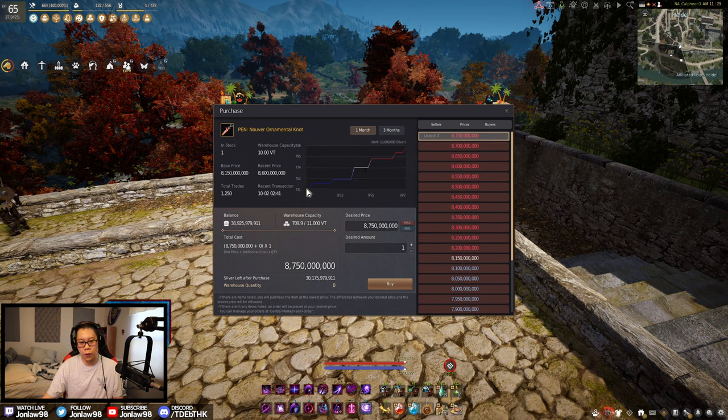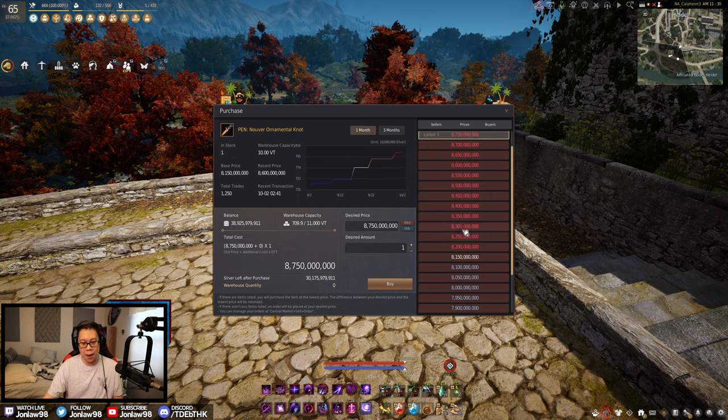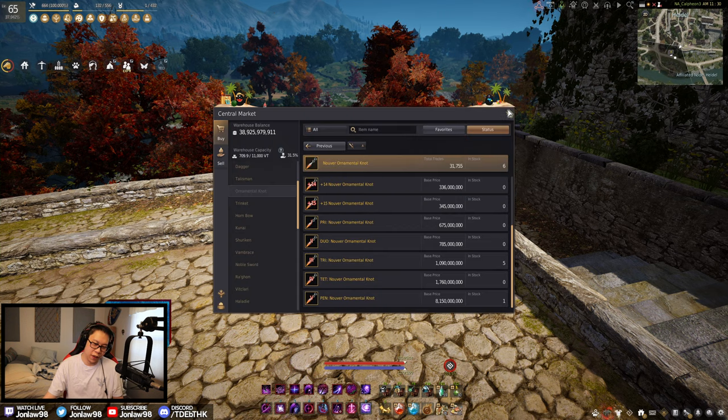Nuver has gone up in price since last month — from 7 billion all the way to 8 billion. Is it really a big difference? No, it's 1 billion more, more or less. I'm pretty sure that if you put an order at minimum price, it'll probably fill within a few days. So just put it at minimum price and then it'll sell.